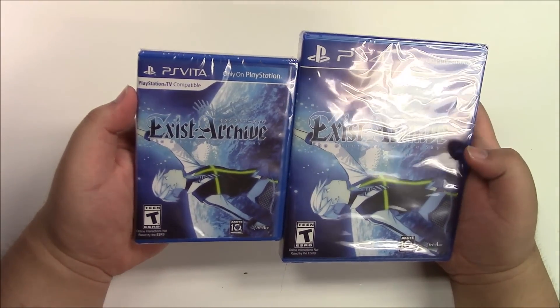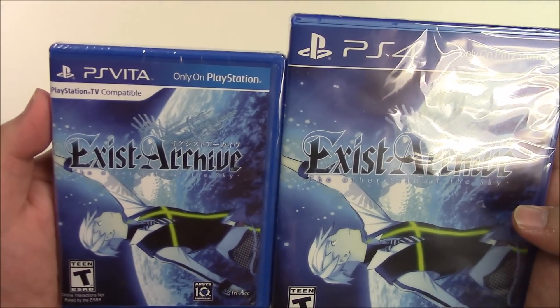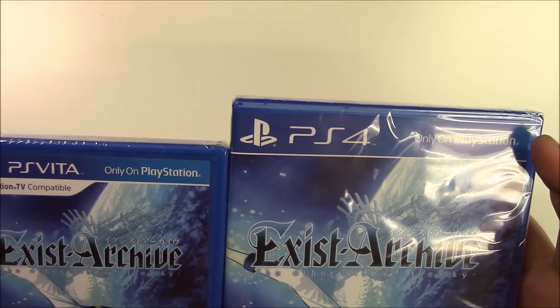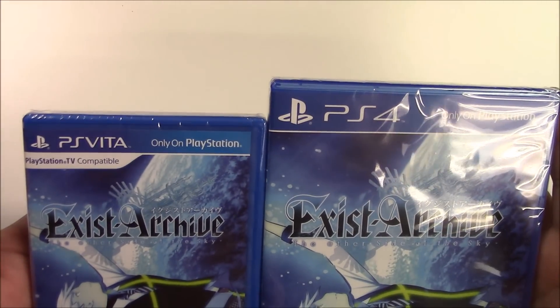Hello guys, welcome back to Popping Games for another unboxing. Today we will be unboxing Exist Archive: The Other Side of the Sky. It is only for PlayStation — we got the PlayStation 4 copy and the PlayStation Vita copy.